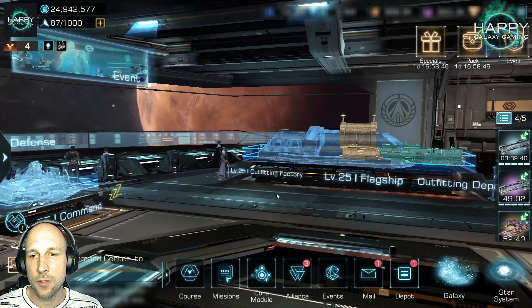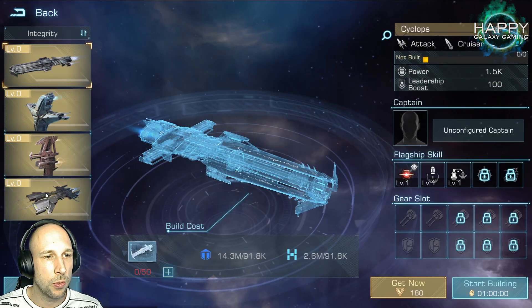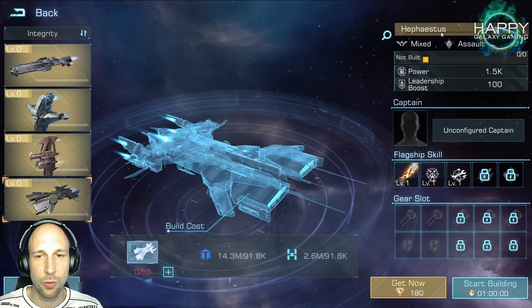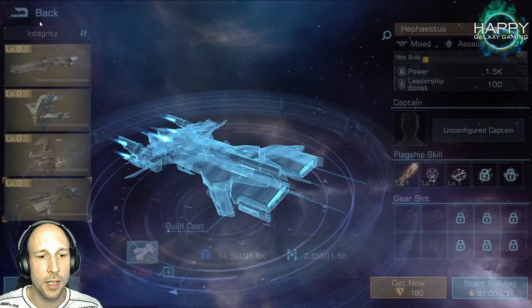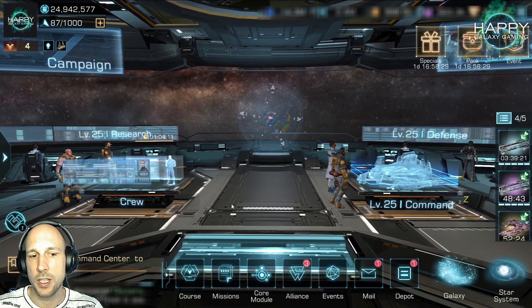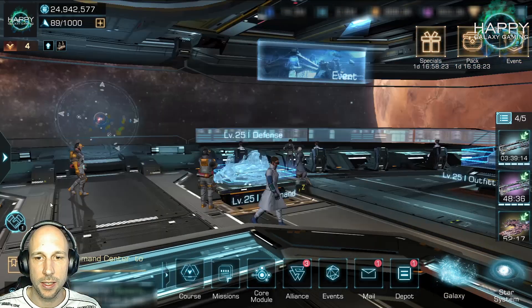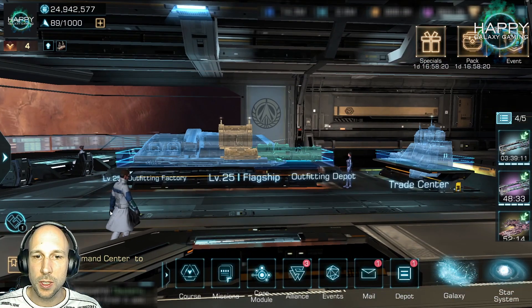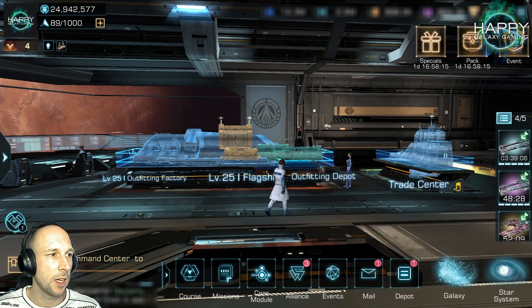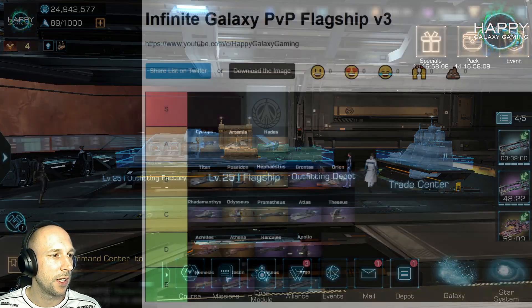The main reason why we have to talk about an updated flagship tier list is that we now include the Hephaestus flagship, the VIP pay-to-own flagship. I also did a little update based on some additional data, but you will see it does not change too much on the tier list. We will first go through the tier list and then I can show you more details about some of these flagships and explain why they are ranked where they are.